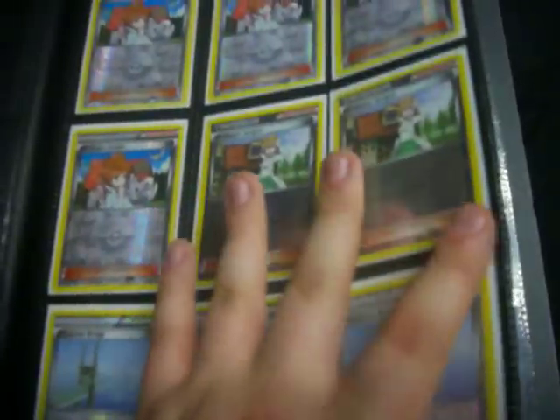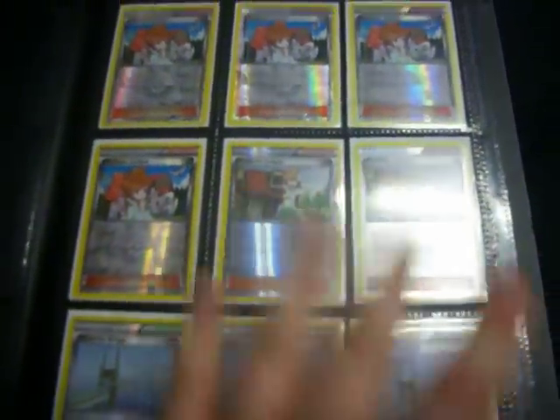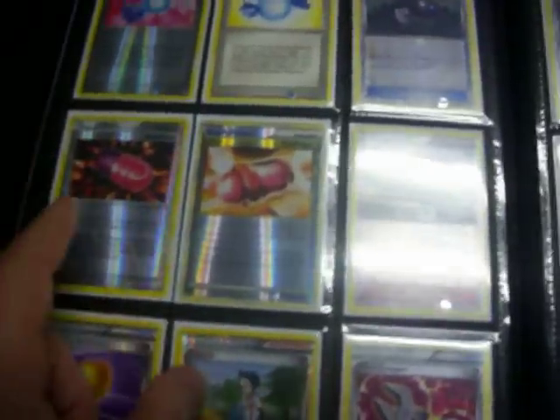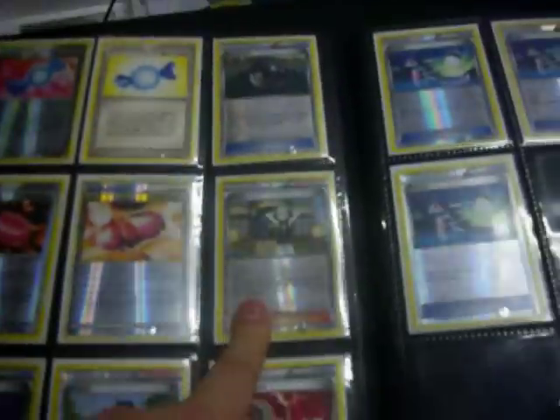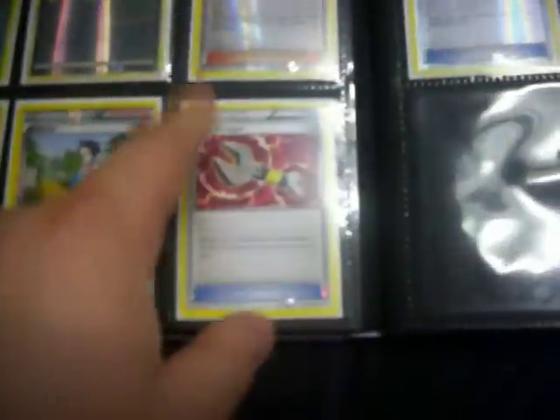Four Juniper Rev Hollow from Dark Explorers, and then two Revs from Black and White. Three Sky Arrow Revs. Everything on this page except that Rare Candy is Rev Hollow. That one's from Emerald, I cannot remember what the heck that one's from. Heavy Ball, two plus power, one from Platinum Arceus, and then that one — I don't know. Cillin — oh sorry, that's not Rev Hollow either.